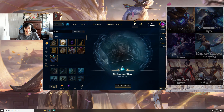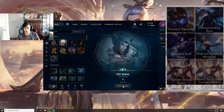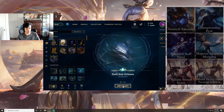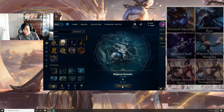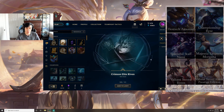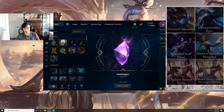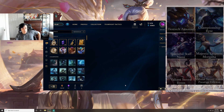Odyssey Kayn — that's a good skin. Resistance Illaoi, I like that Illaoi skin. SSW/SSG Rakan. Dragon Master Swain — one of his better skins. Dark Star Orianna — one of her better skins. A Renekton skin. Crimson Elite Riven — not one of her best skins, not gonna lie. And a gemstone.